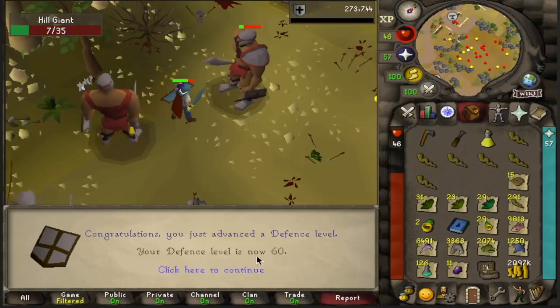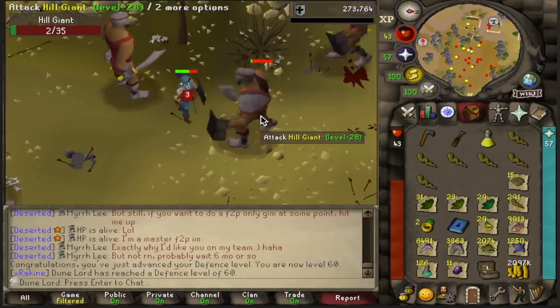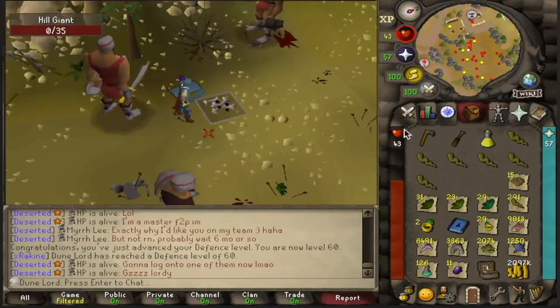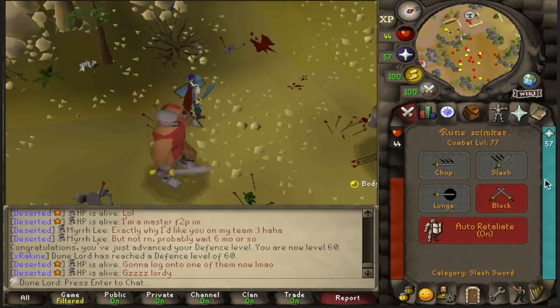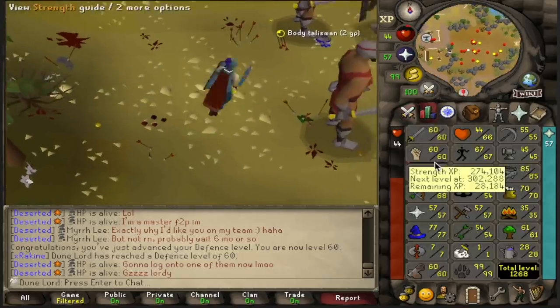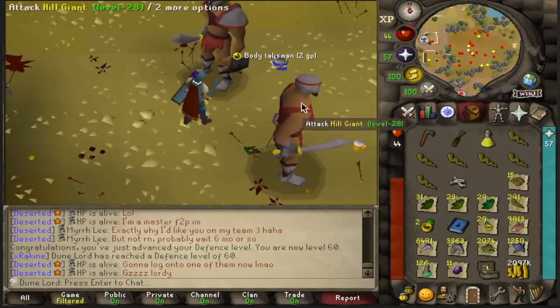And here it is — 60 defense! We can now wear dragon items such as a dragon medium helmet or a dragon chain body. Now that we have base 60s in our melee stats, we're going to go back to strength so we can hit harder and have higher max hits. The higher your strength is, the faster your combats go. So now we're going to go up to 70 strength.